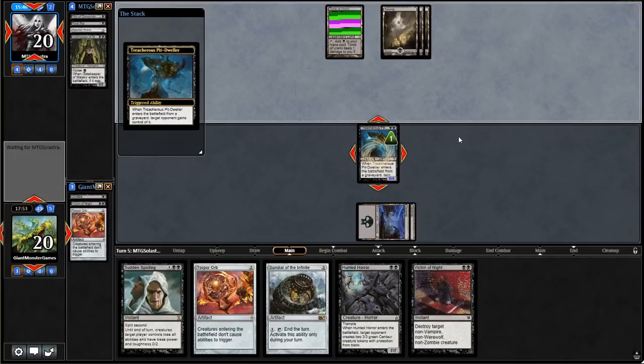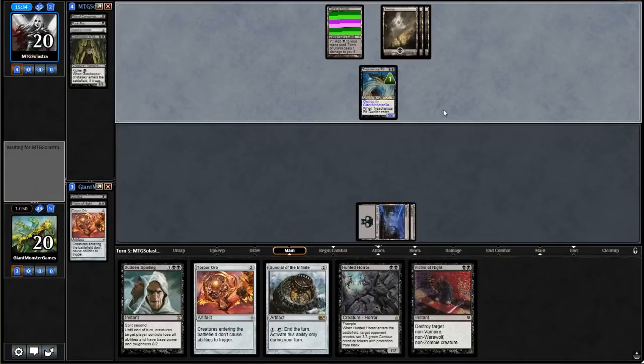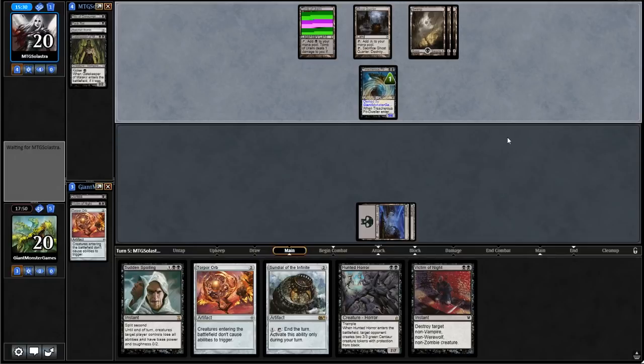So our opponent's going to have a 5/4 — which is okay, not the end of the world. It's super funny — again, this is a janky deck, designed to be a little janky. That's how we play this game — we just want to play a 7/7 for two mana. That seems logical, reasonable, and acceptable in the game of Magic.